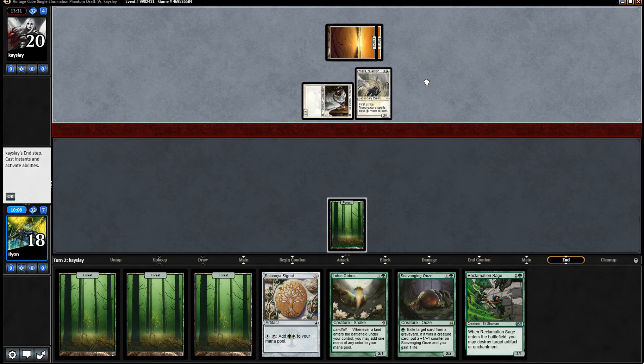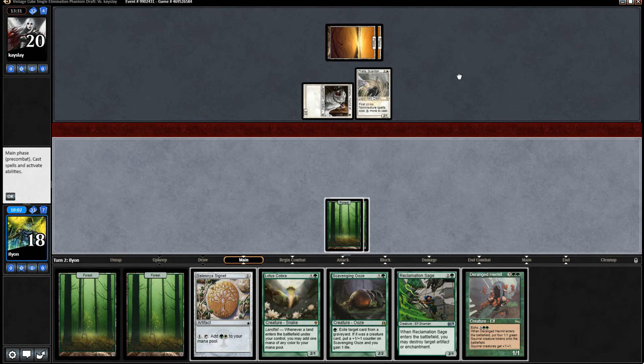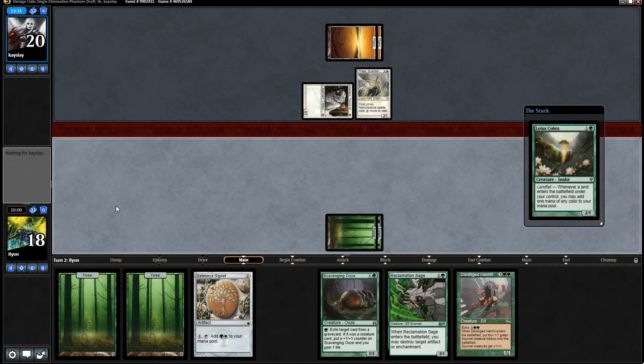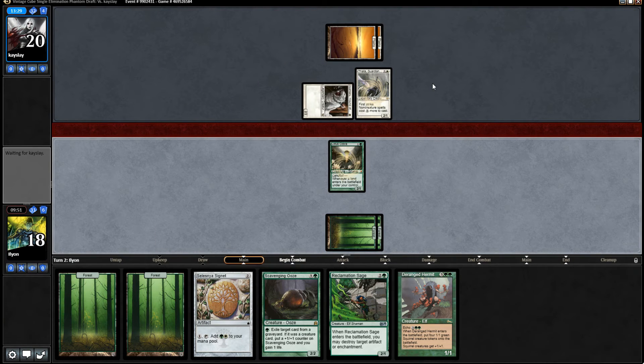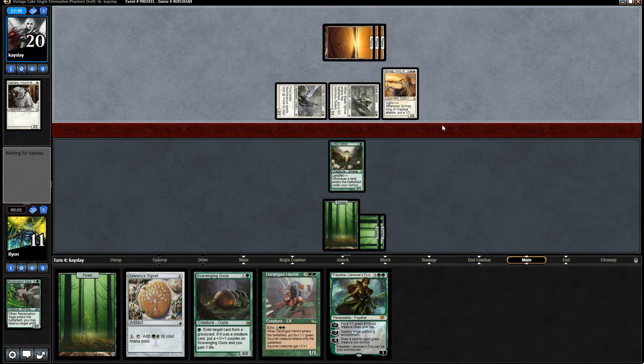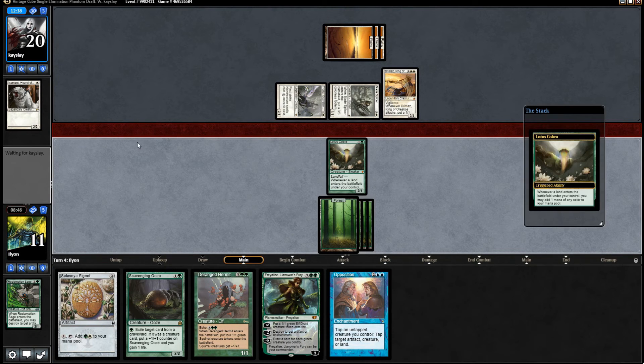Thalia is coming to rain on our parade - makes it a little bit tougher to get out Signet into Scavenging Ooze. So go Lotus Cobra. Can we still do it? Play the land, have three, four, play Signet for three, tap the last for four, play Scavenging Ooze - yeah, so we can still do it. We're okay. Brimaz, King of Orzhov. That was a nasty one. I've got the Deranged Hermit, still can't pay the upkeep on it. Makes more sense to get Signet Scavenging Ooze, I think, just like we were going to plan on doing before.